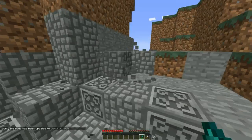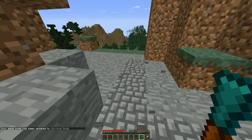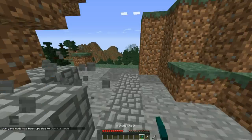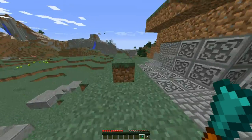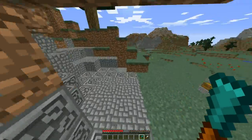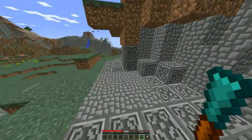Even in survival mode with just one chisel, I'm able to go through and do as many blocks as I want. Change it back to the panel — it's honestly great if you want to redesign your entire house but you already have a block set up and just want to change the type of block. This is the way you want to do it.